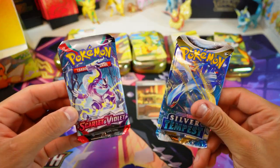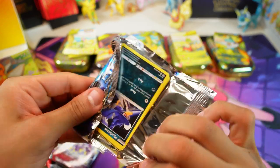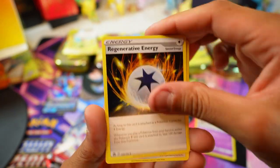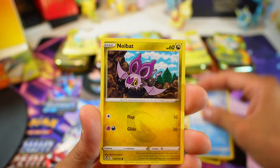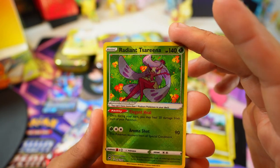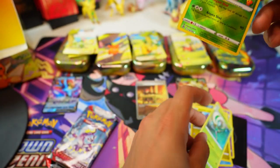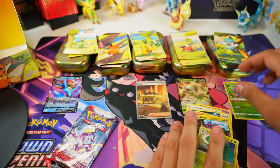All right, last two packs — Silver Tempest. Lopunny, Fennekin, Snorunt, and Radiant Tsareena — so not a crazy hit but it is a hit! And these cards are awesome. Lilligant in the back. Radiant Tsareena — I'm counting that as a hit.